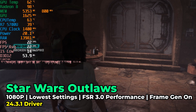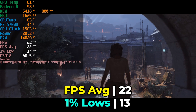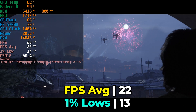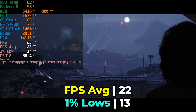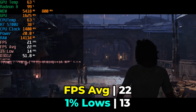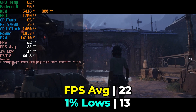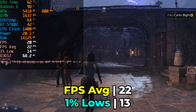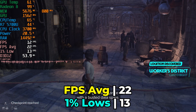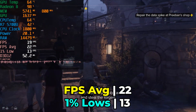Black Myth Wukong is kind of an exception more than the expectation. With Star Wars Outlaws, a brand new title from Ubisoft that also has frame generation, even with the most aggressive FSR settings and frame generation on, we just cannot get a playable experience. Because the FPS is so low, you can really notice the ghosting that happens from FSR as you move around. For the lower end of the market, high base FPS just isn't a realistic expectation, but we're still seeing frame generation has the potential to help out in at least some titles.